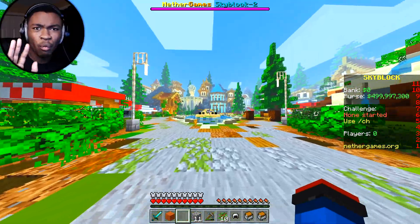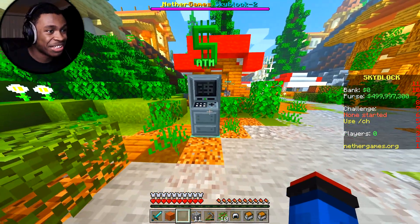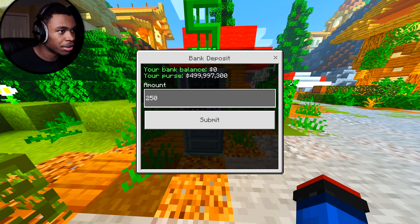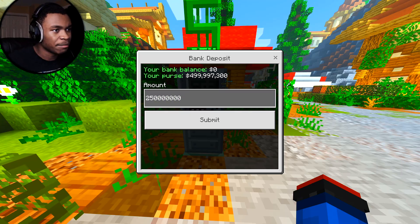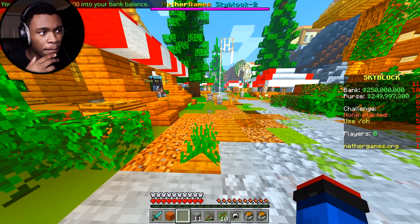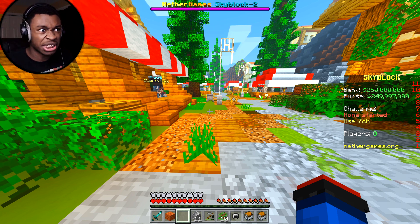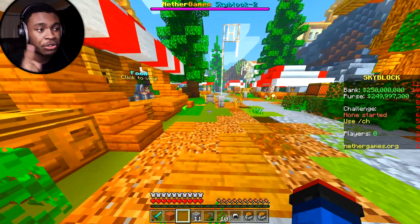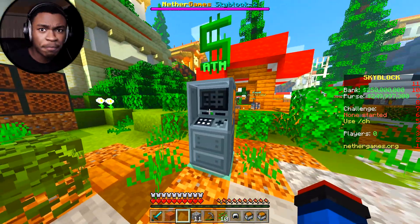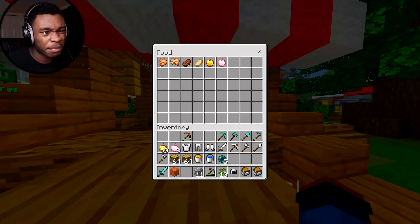Beautiful looking spawn — can't wait for it to be full of players. There's also an ATM where you can deposit money into your bank. We have 500 million so let's deposit 250 million. Now half is in our bank and half in our purse. I'm pretty sure if you die, people can steal your purse money — similar to Hypixel Skyblock — so always deposit to your bank at this ATM.